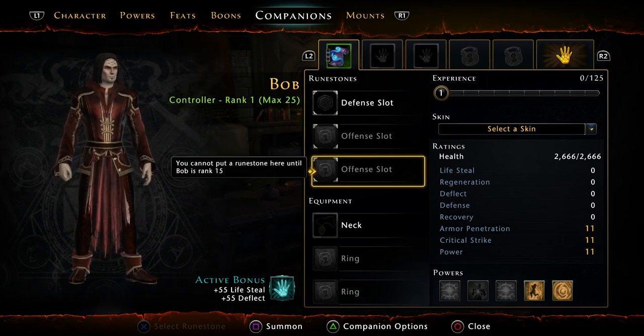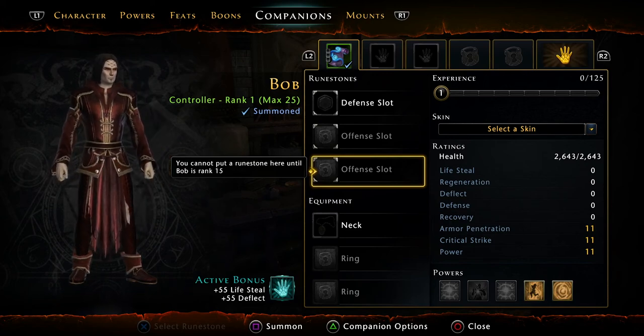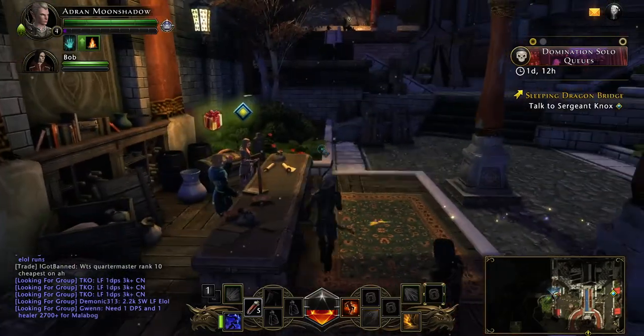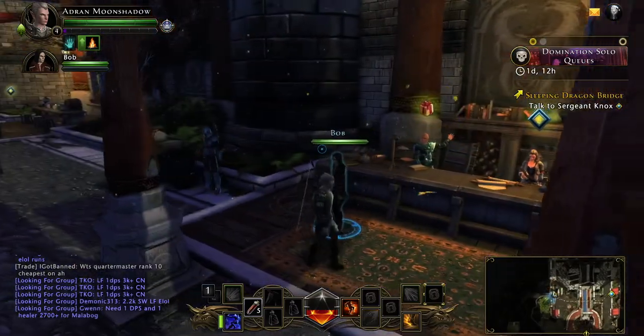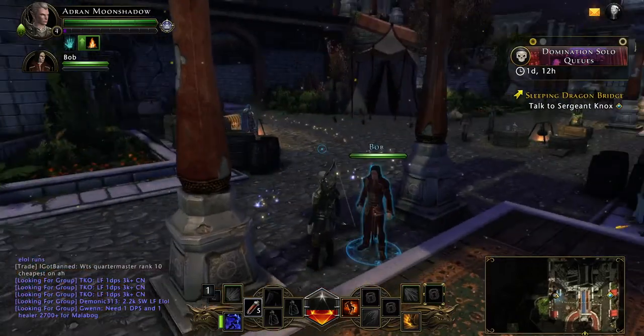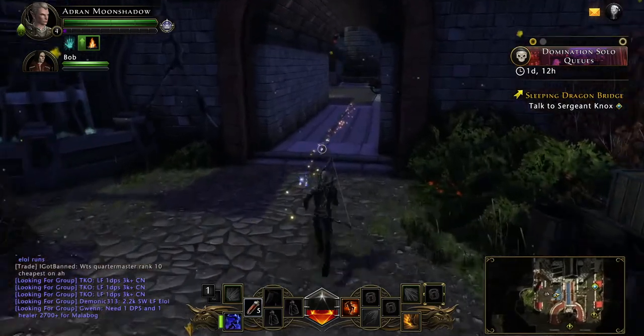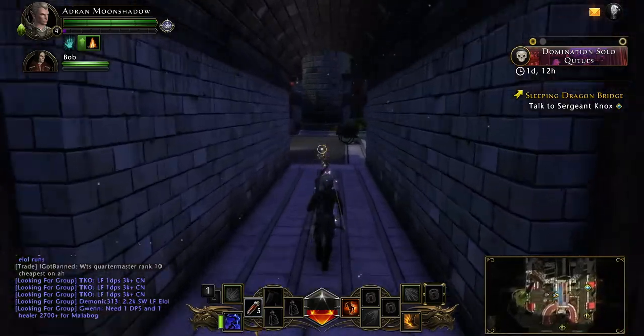Alright, so let's summon this guy — press X on the PS4 controller. And now see the check mark says Summoned under his name. And if you go back out, there he is — he's with us now. So he will fight by our side. So now we'll go back over to Sergeant Knox and turn in that quest from the tutorial. And Bob, our faithful companion, will also get XP by turning that stuff in.